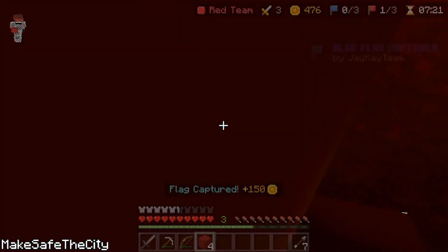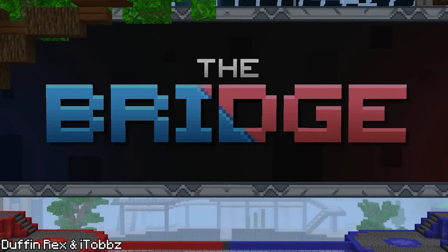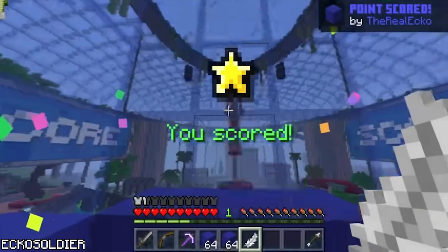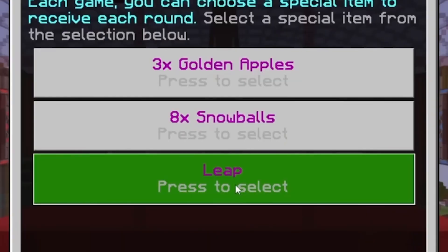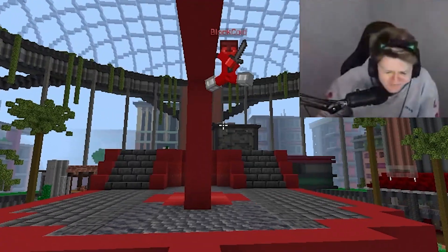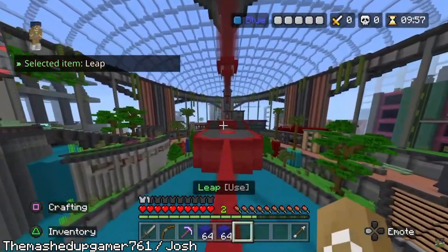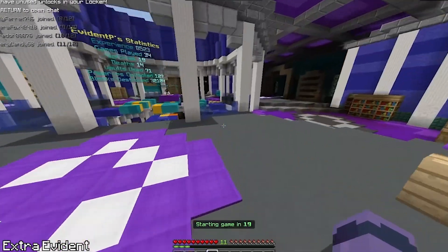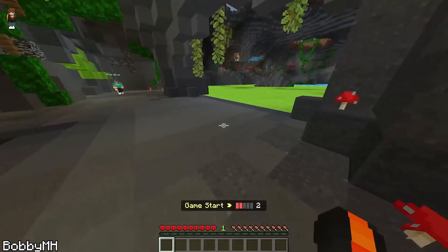I managed to just about get the blue flag — you have to sleep on it guys. Bridge was definitely the most hype game of this year. Who uses gapple kit? Snowballs or a leap feather? On the first day of Bridge you can literally just fly with the leap. Block Drop — really glad they added it back.